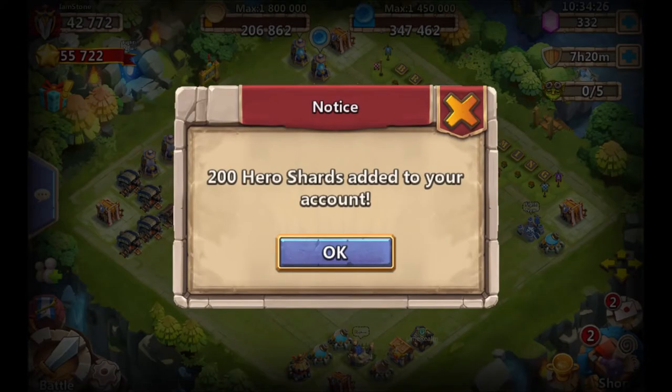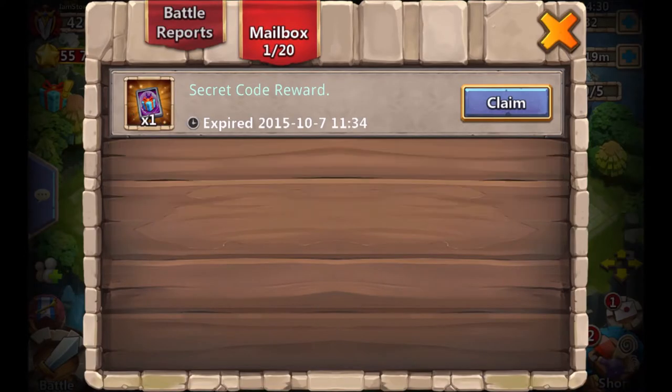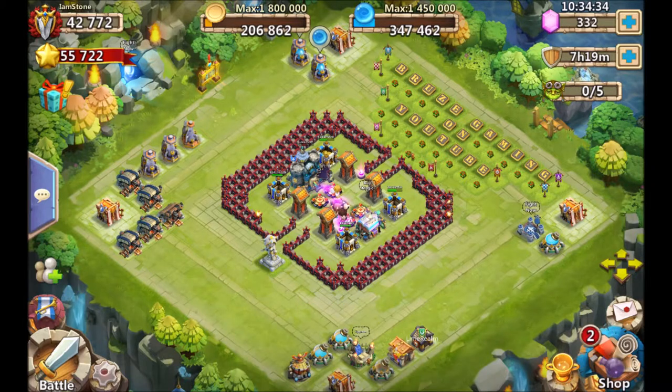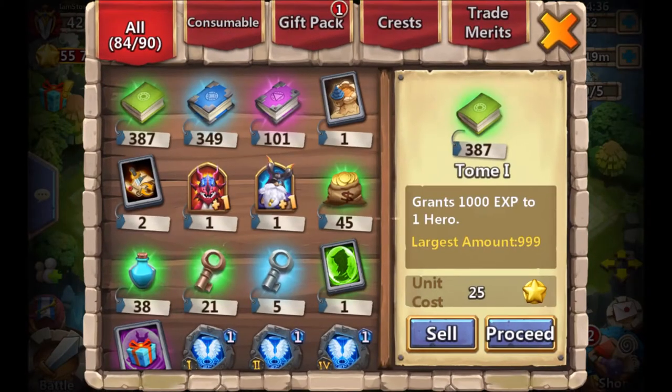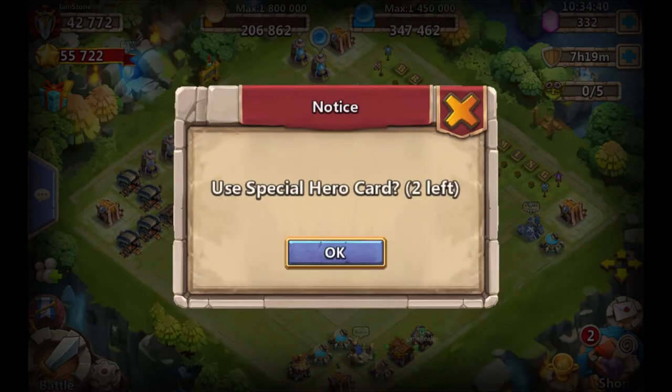Here I'm just showing off my heroes real quick, waiting to get the rewards, so you guys can see that I actually got these things. I get the hero card and the 800 shards or whatever. Let's use these bad boys up. Let's see what we get.